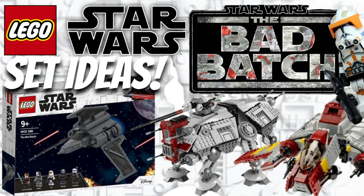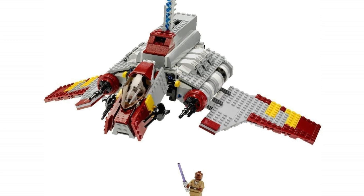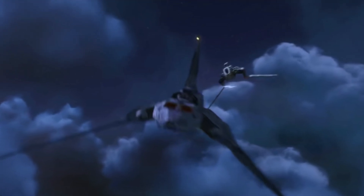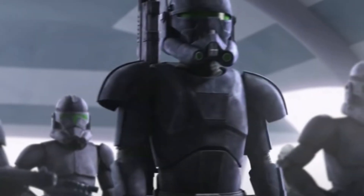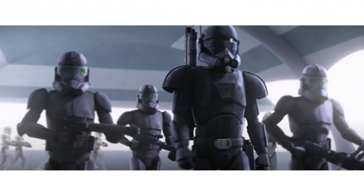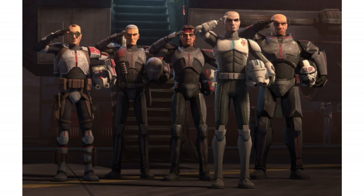Another ship we see in the trailer a lot is the Republic Attack Shuttle. We have not seen one of these since 2009, so it's about time we got a remake. There are two shots in the trailer — one looks to be on Bracca, which is an Old Republic scrapyard, and another looks to be chasing down the Bad Batch. This new Clone Trooper, who is supposedly Commander Cody, would be the one chasing the Bad Batch. Getting him alongside two Elite Squad Troopers and maybe some Bad Batch members would make a fantastic set.